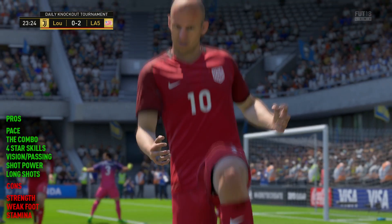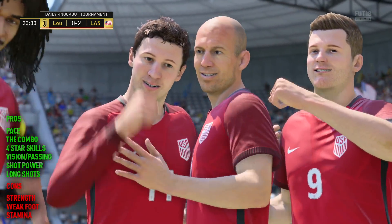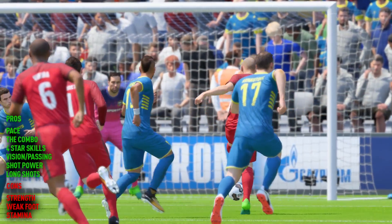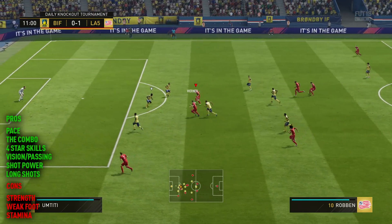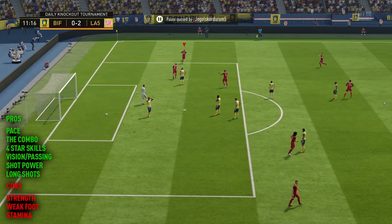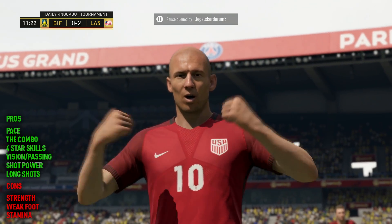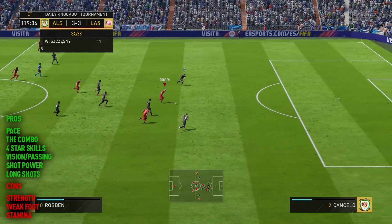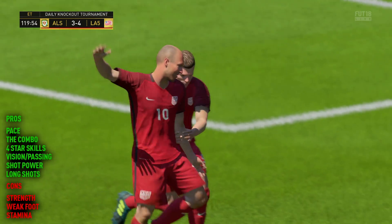There are some negatives to bear in mind with a player like this. Firstly, his strength — he definitely isn't a strong player and will lose a lot of the physical battles, so do your best to avoid them. The biggest negative is the fact that he's only got a 2-star weak foot. People know Robin is an incredibly left-footed player, so they know you're trying to cut inside from the right-hand side to take the shot, and they know you're going to go left. It makes him a little bit more readable in-game.